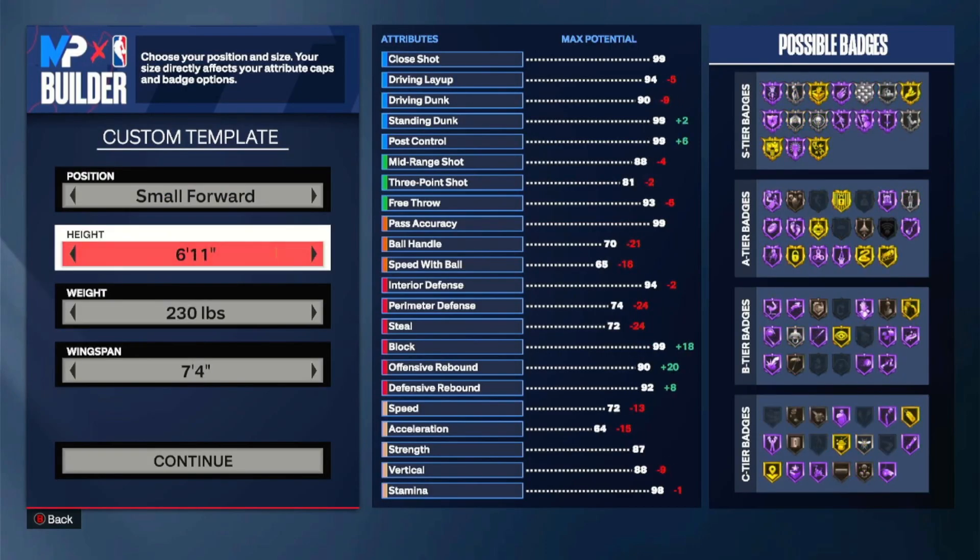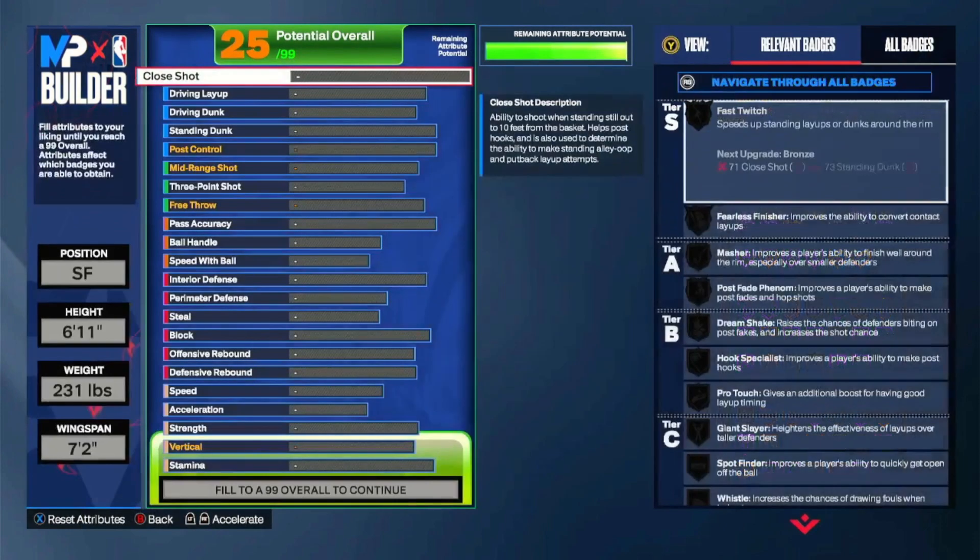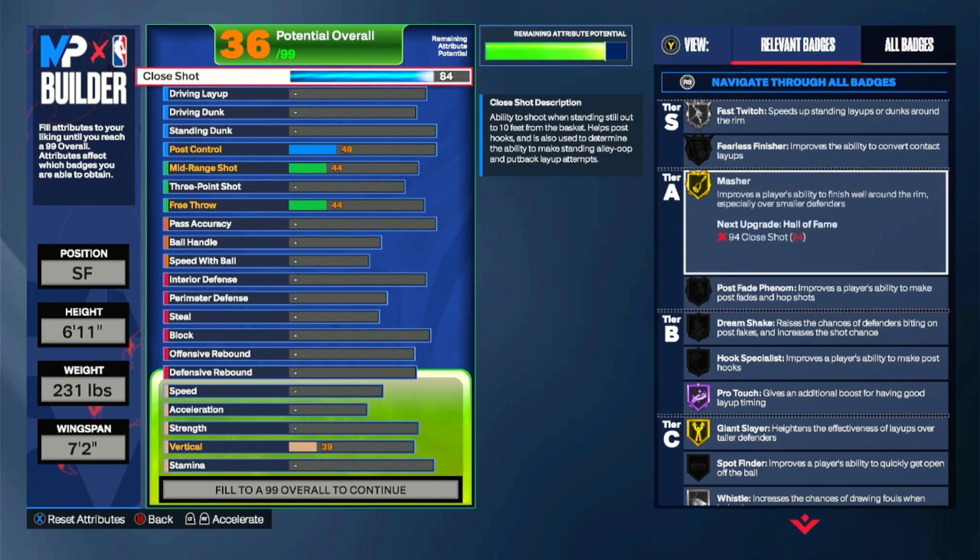All these builds are small fours, 6'11". This is gonna be my build and I feel like this is the best one out of all of them. But if y'all don't like doing what I do, I made some other ones after this one. 6'11", 231 lbs, 72 wingspan, 84 close shot — gold masher. You're already 6'11" at point guard.